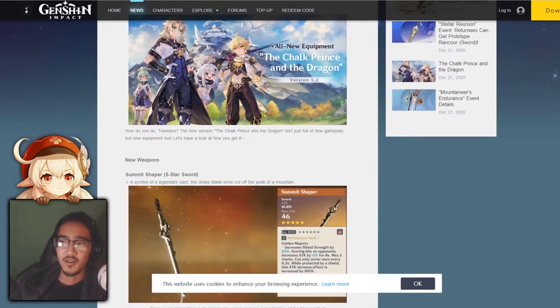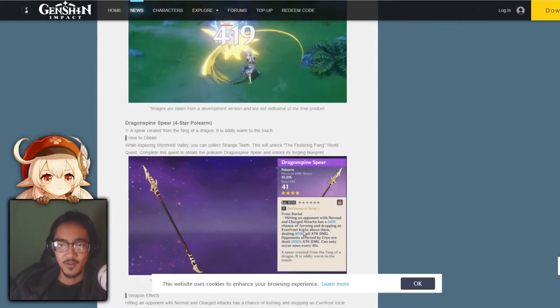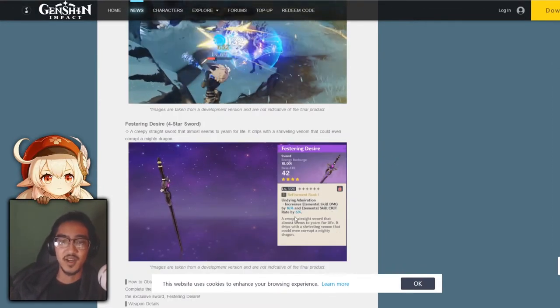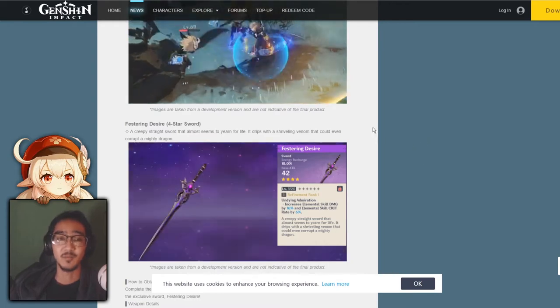Next up, we have details on all of the new weapons and the artifact set. It is confirmed that Starsilver and the Dragonspine Spear do have the Frost Burial passive. Vestiger's Desire has a 16% elemental skill damage increase and crit rate by 6%. Everything is the same as covered in the previous video.